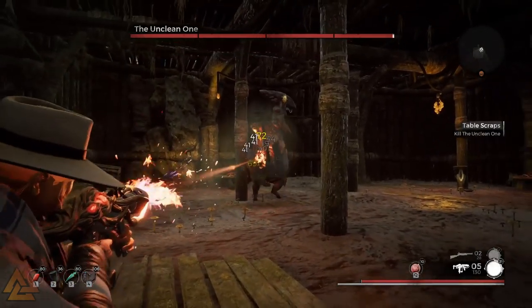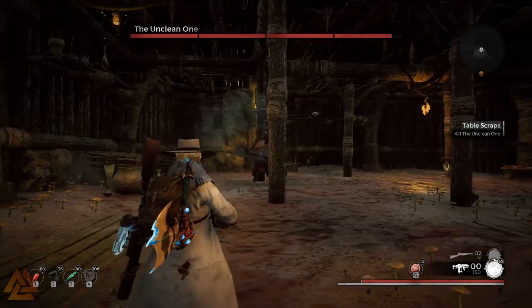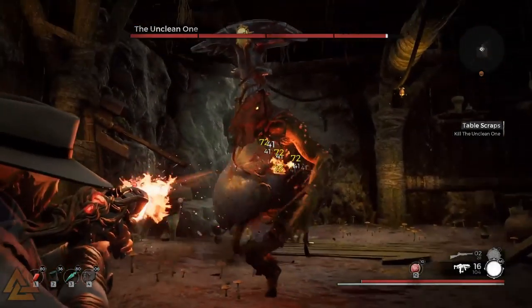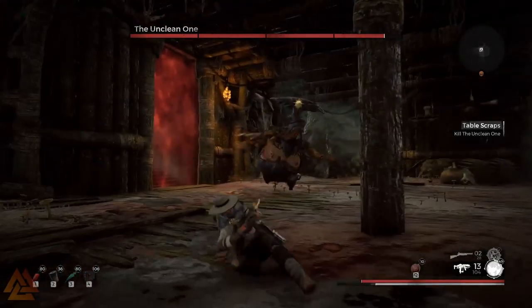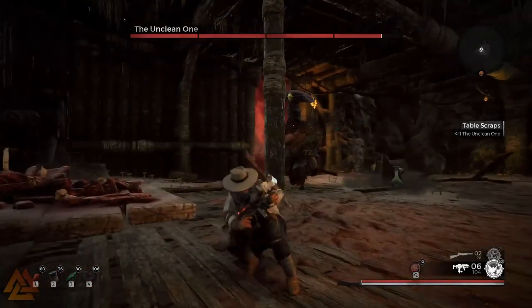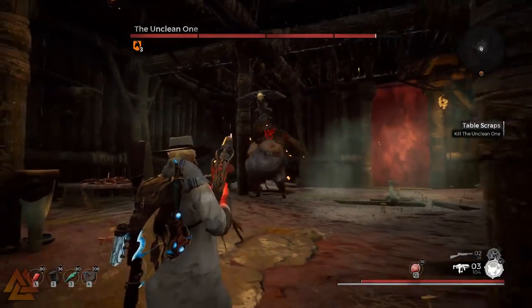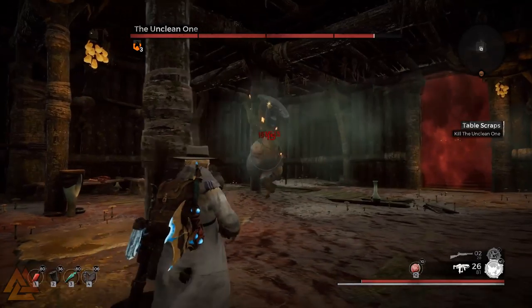This is the alternative fight for the Butcher. If you engage him upstairs, if you begin the fight upstairs, you cannot go downstairs. So make sure to sneak past him — don't run in and start shooting. Once downstairs and the alternative fight gets started, it's a completely different fight from the one you've experienced before.